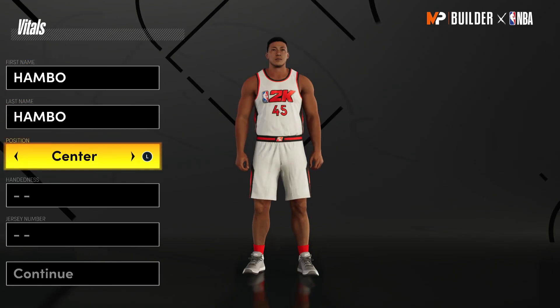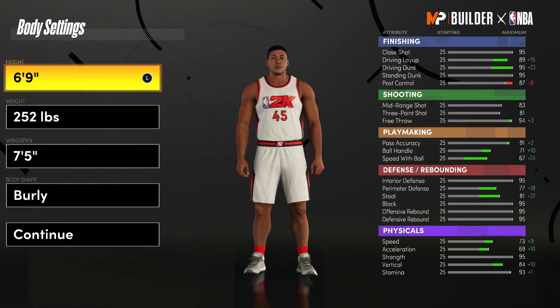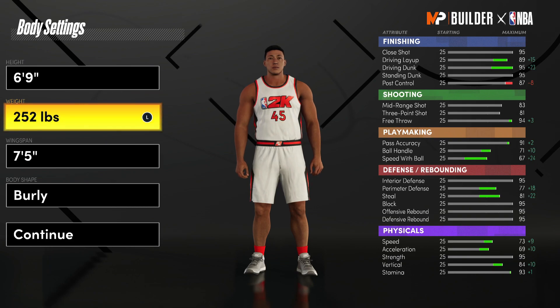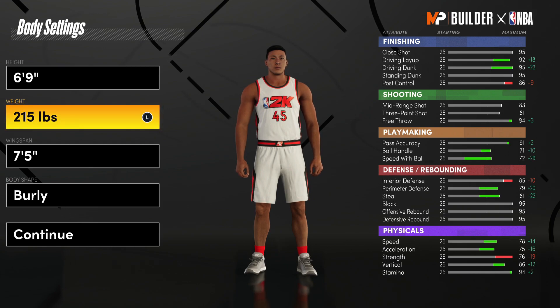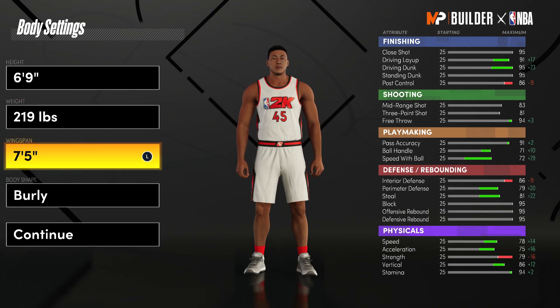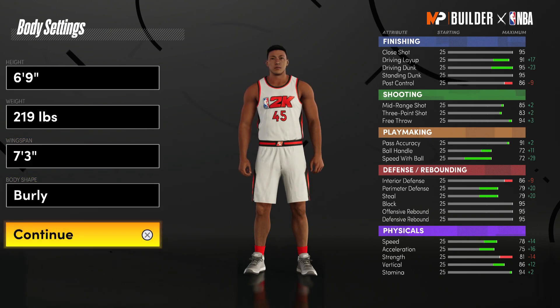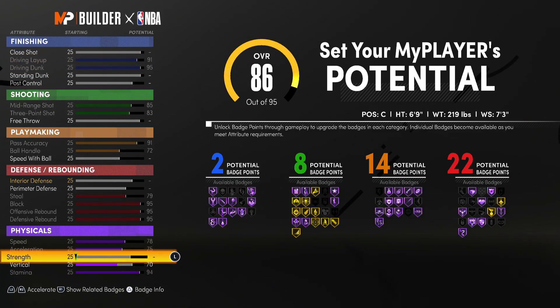Moving on to the final build — the center. For the body settings we're actually going to drop the height down to minimum. Yes it's kind of weird, but having this much speed and acceleration on a center build is crazy, which is why I want minimum height. To maximize speed and acceleration even more we're also dropping weight, but we'll bump it up to 219 pounds since up to that point we don't lose any ratings. For the wingspan we're dropping it to 7'3" — we gain a little bit of three-point rating which is absolutely worth it.